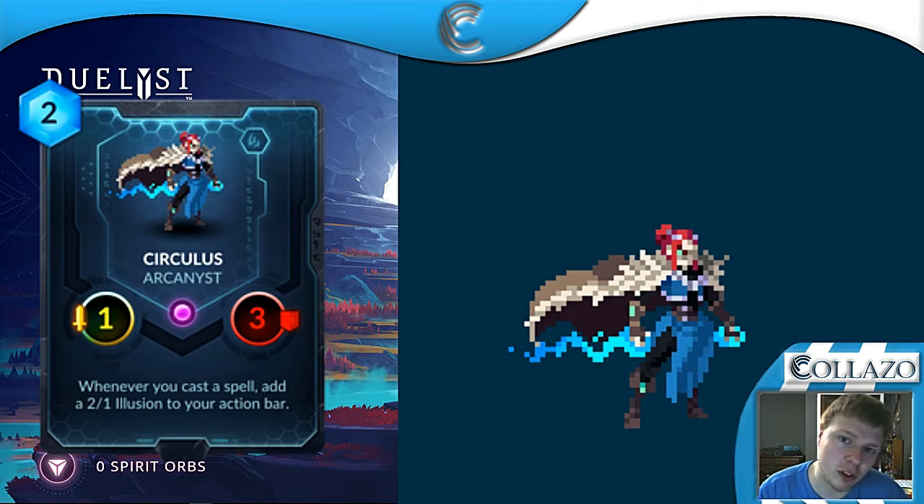Let's start with our first card. This card is a 2 mana Vaynar minion and it's called Circulus. He's an Arcanist and he's epic. He's a 1-3 with the ability: whenever you cast a spell, add a 2-1 Illusion to your action bar. The 2-1 Illusionist is a 1 mana minion — it's the same minion that Prismatic Illusionist spawns.